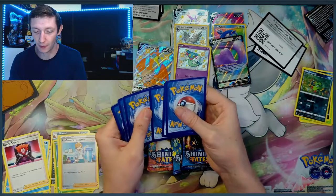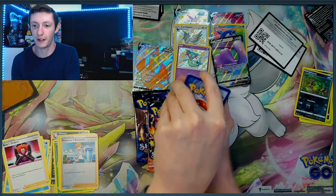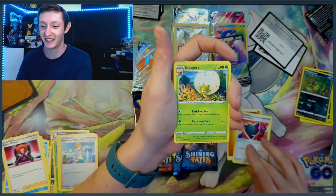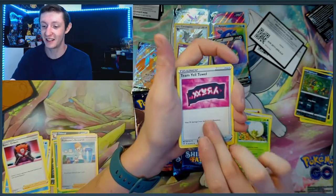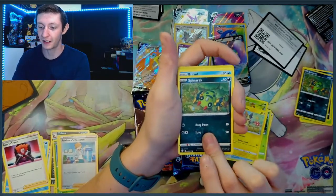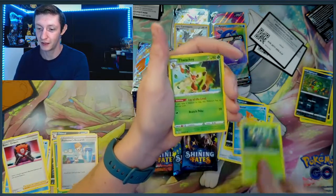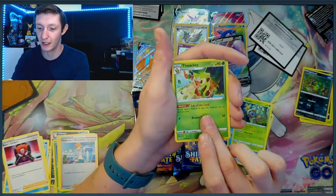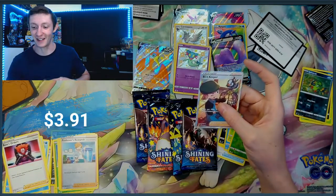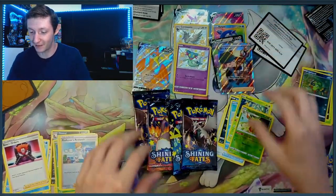I still have yet to pull the Shiny Charizard, so I don't know if this would be it or not. Let's go Fire, Fighting. We got a Rusted Shield, Eldegoss, Team Yell, Grookey, Morpeko, Spinarak, Weasel. Oh, we got a Rowlet, a Reverse Thwacky, and a Bird Keeper. Dang, it's a duplicate — I already have it. But I'm not upset about that.